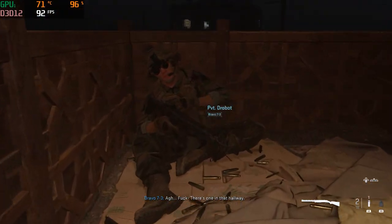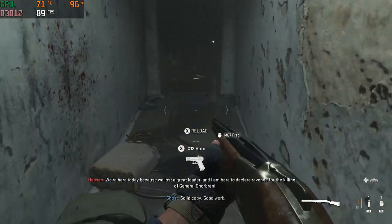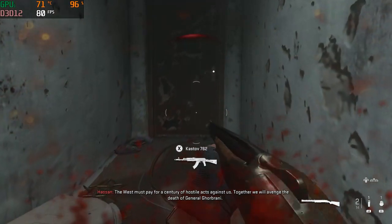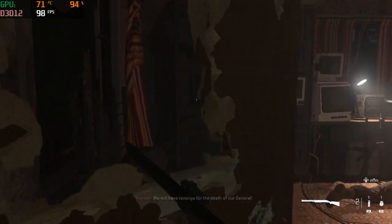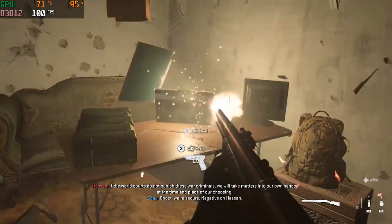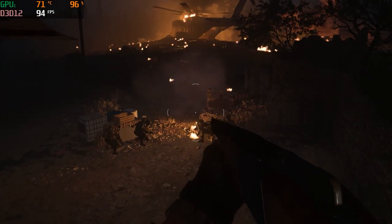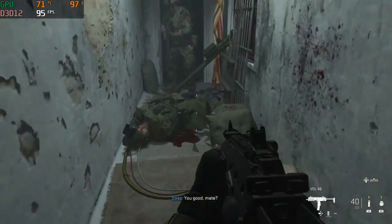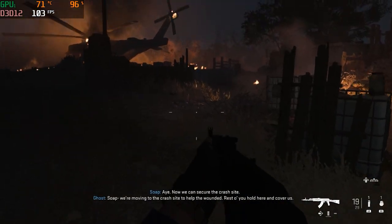There's one in that hallway. Ghost, enemy rocket's down. Solid copy — good work. Together we will avenge the death of General Gabrani. If the world courts do not punish these criminals... Roger — time to secure the crash site. You good, mate? Yeah, the plate stopped it. These are the ones that hit Alpha. Now we can secure the crash site. Soap, we're moving to the crash site to help the wounded.